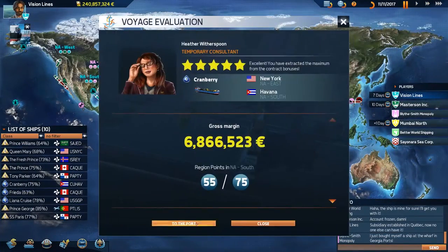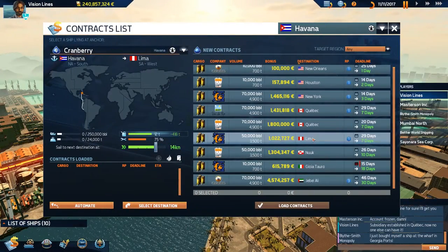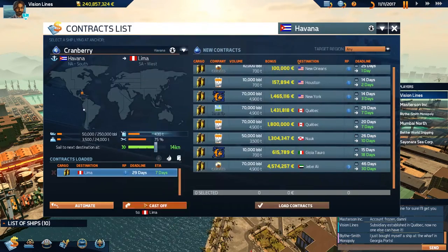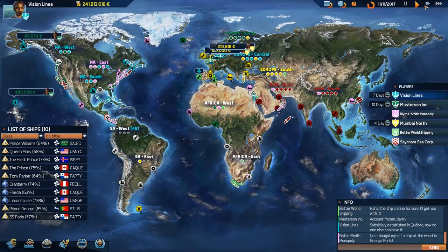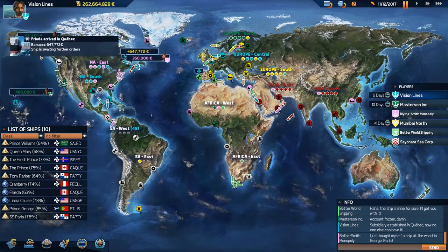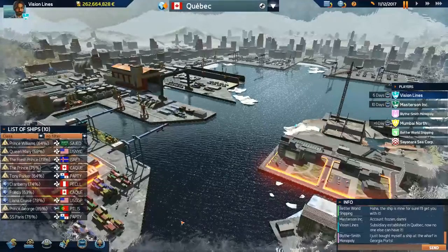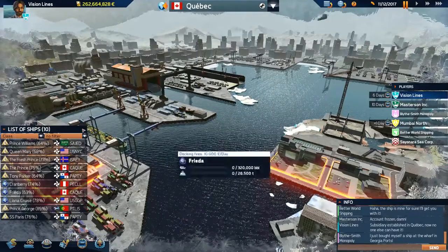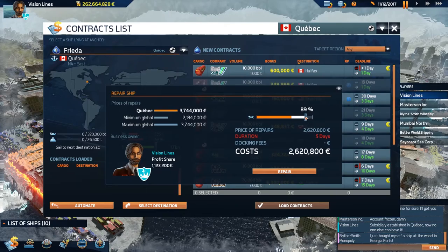We've got the Cranberry in Havana. Maybe we can get you down to Balboa — Lima will take it. It's only a million but it gives us that region point. We're trying to get these regions over here in South America. We're done with North America. Miss Lydia fought us for that last NA East area — we got two out of the three, which I figured we'd probably at least get. The three would run really hard, but we tried.